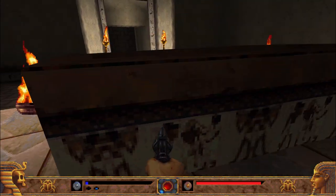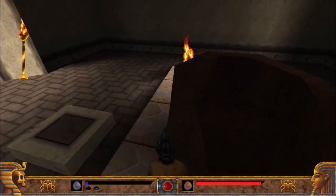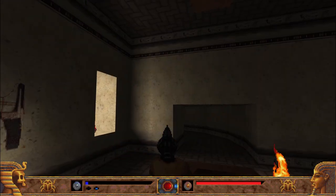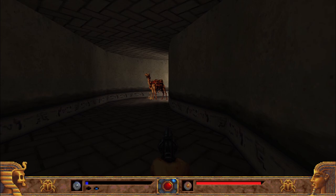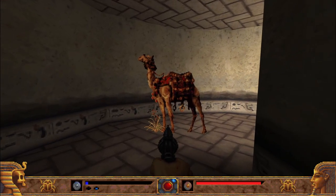So that's kind of the story of the game. It's really simple, typical stuff. Once again, I really miss these days of video games — just a real simple story, just get right into the action. This is the final boss, the camel.